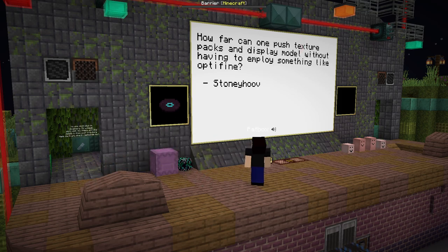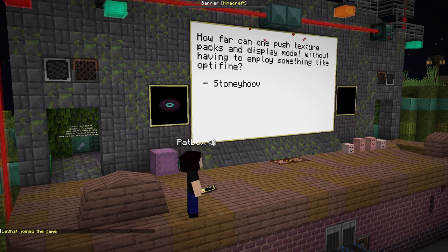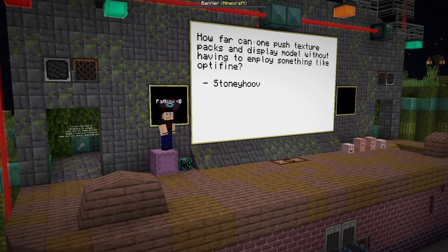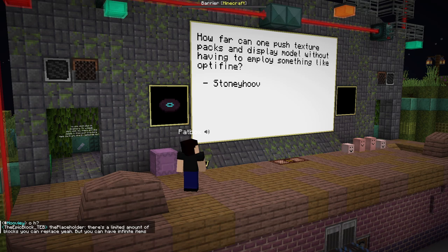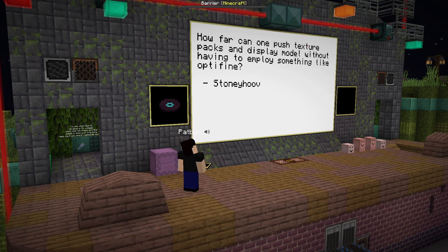How far can you push texture packs and display entities without something like Optifine? You can do a lot — by a lot, I mean a lot. You don't need Optifine at all, because people with vanilla shaders made ray tracing. The data pack and resource pack community made ray tracing with vanilla shaders. You can already use armors, you can make armors technically entities if you make them correctly. You never likely need Optifine unless you're working with an ancient version.